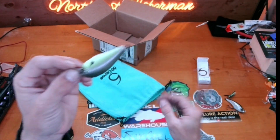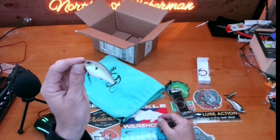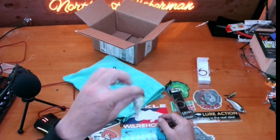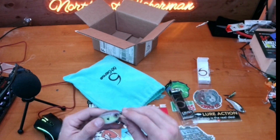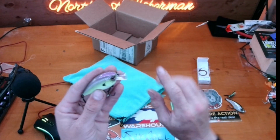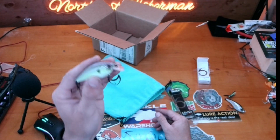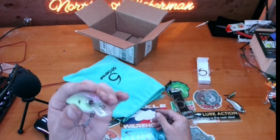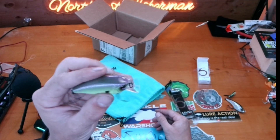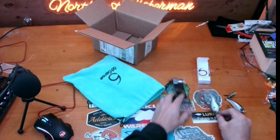I have a lot of luck with this color right now and later in the fall. Square bills in general are pretty sweet — I use them primarily now, in the fall, and throughout the summer. I don't typically fish them in the winter. The Jaint Juice is a super awesome color.